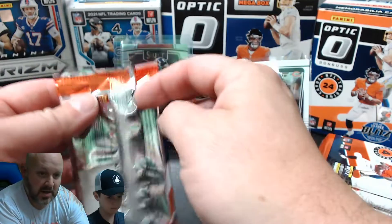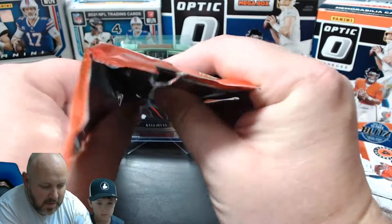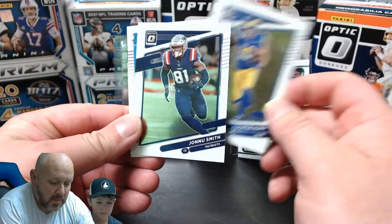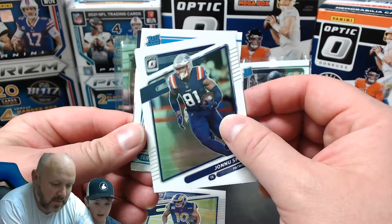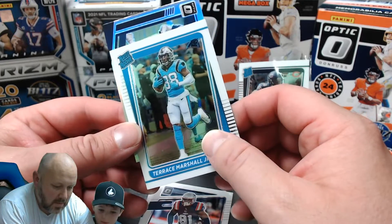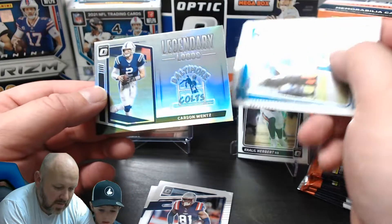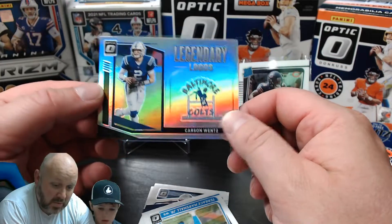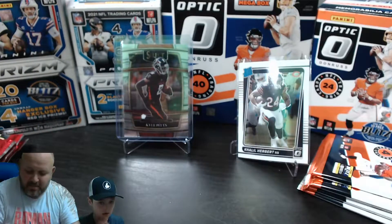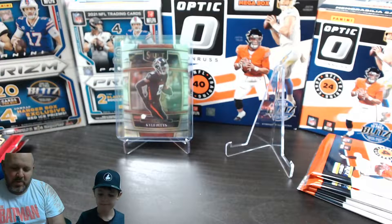Kenny's second Optic pack - come on, give me a better card than Khalil Herbert! We have Cooper Kupp, one of the best receivers in the league. Johnny Smith, a rated rookie. Terrace Marshall Jr. Then a sideways silver Legendary card - it's Carson Wentz. Cool card but not a great player. I'm not sure it beats what I have up there.